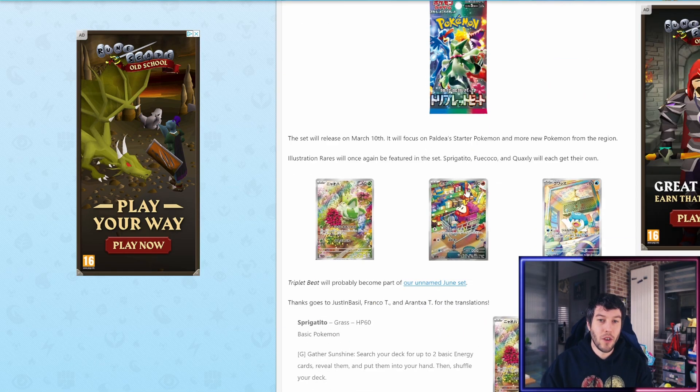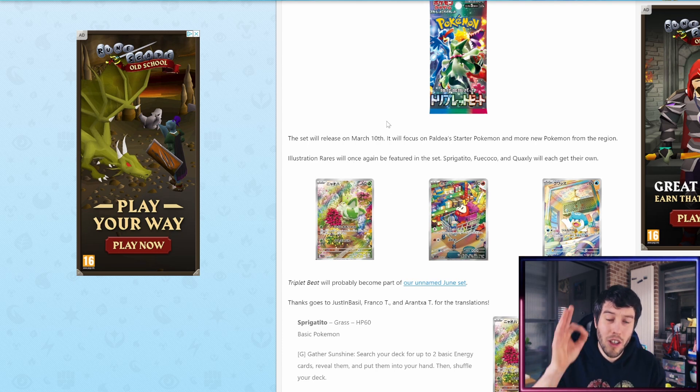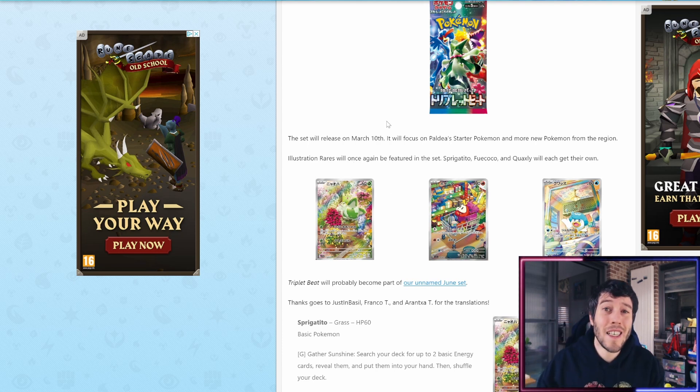With the three final starter evolutions on the pack, this set will release on March the 10th. It's actually quite funny because Japan is getting its second Scarlet and Violet era set before the English one releases their first set — kind of ridiculous. But it will focus on the Paldea starter Pokemon and more new Pokemon from the region.